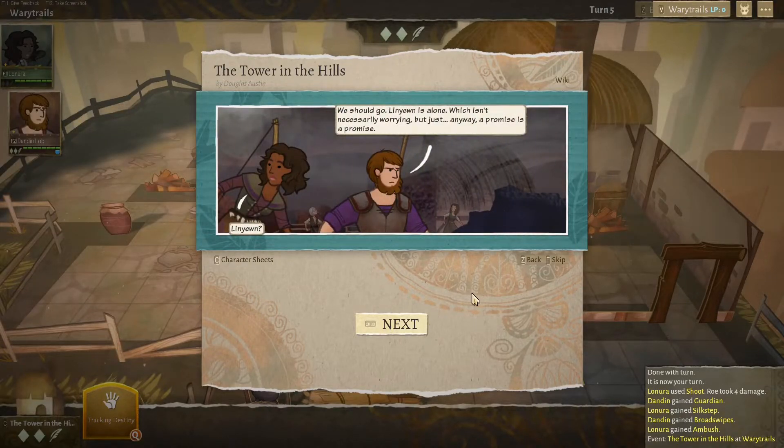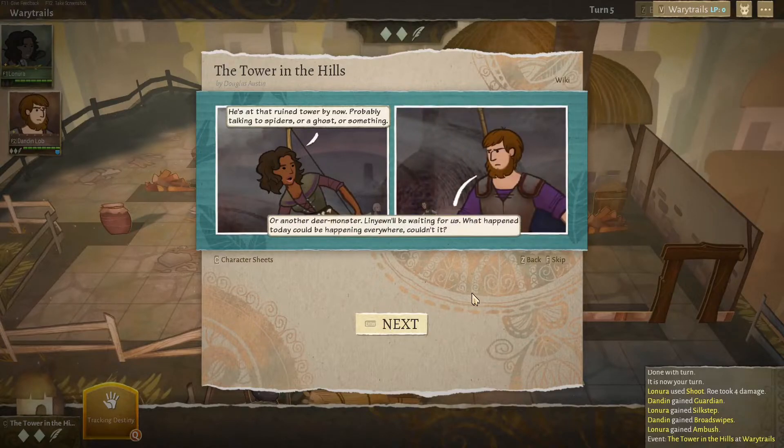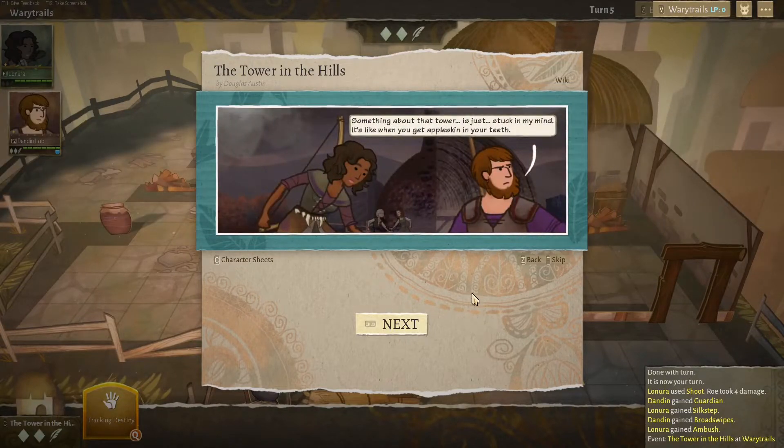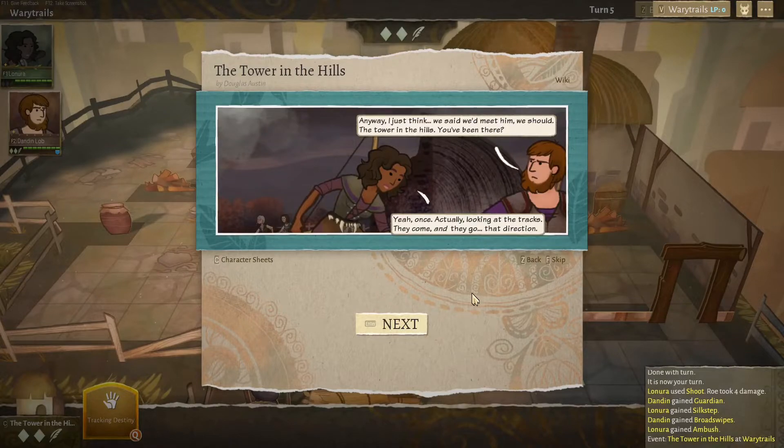'We should go — Lin Yan is alone. A promise is a promise. Lin Yan? He's at that ruined tower by now, probably talking to spiders or a ghost or something. Or another deer monster. Lin Yan will be waiting for us. But what happened today could be happening everywhere, couldn't it? Something about that tower is just stuck in my mind — it's like when you get apple skin in your teeth.' 'I can feel that analogy — it's unpleasant.' 'Anyway, I just think we should... we said we'd meet him. We should. The tower in the hills.'